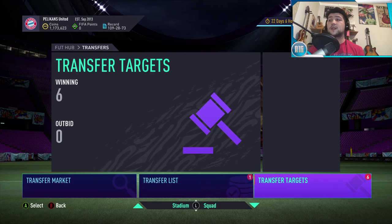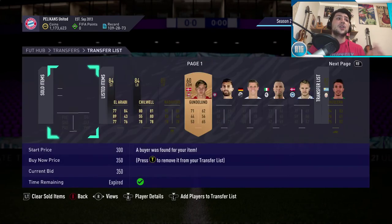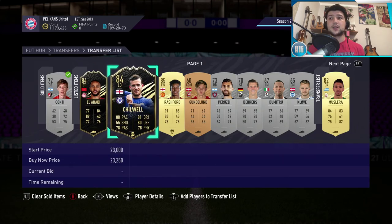Those are my two methods I've been doing recently, other than the bronze pack method which I really advocate and think you guys should do. For the inform cards, it'll get easier as the week goes on — Al-Arabi will go up in price and there'll be more to snipe, so keep using it and look for better deals as prices rise. I hope you guys enjoyed this video. If you did, please leave a like and a comment. I'll be looking for more methods to share with you guys — see you next time!